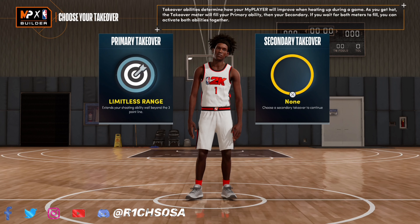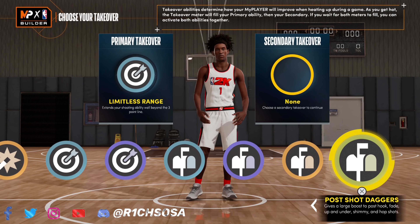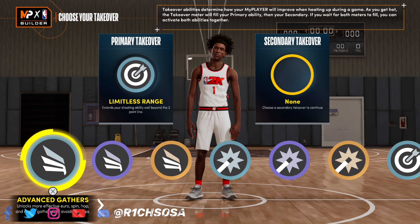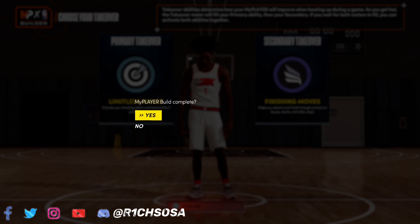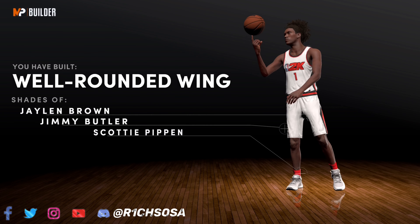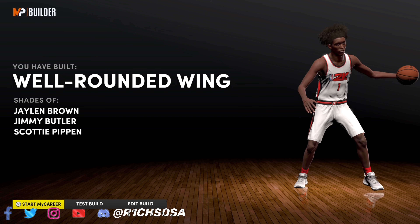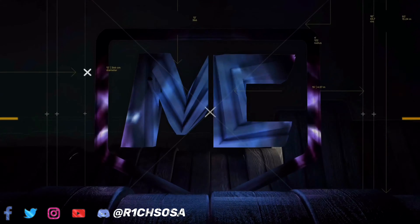When it comes down to the takeovers: slashing, shot creating, sharpshooting, and post scoring. I feel like post scoring on this build makes it that much more unique — it's going to be really solid. The first takeover I'm going to go with is limitless range to make this build more rare and unique. To make it more comp you could go with slashing or even double up on sharpshooting. I'm going with finishing moves. We've made the best well-rounded wing — comparisons are Jimmy Butler, Scottie Pippen, and Jaylen Brown.